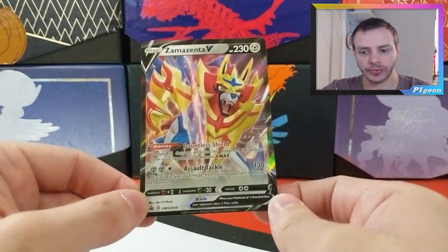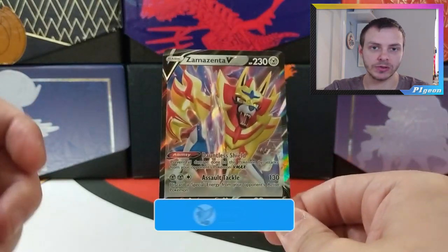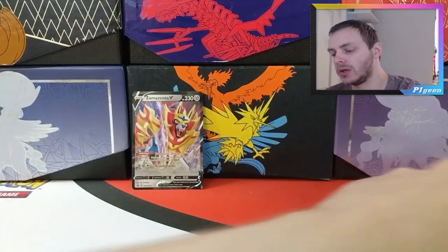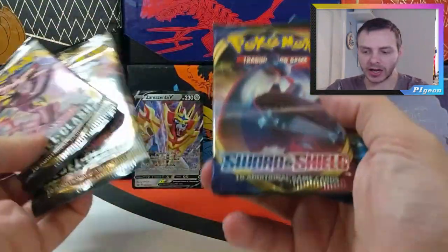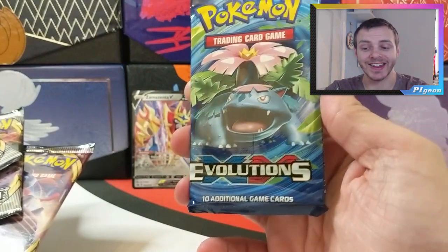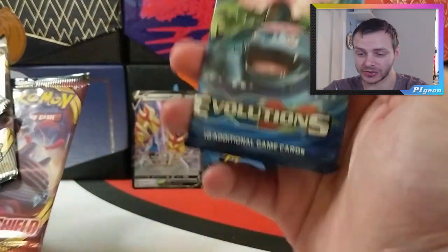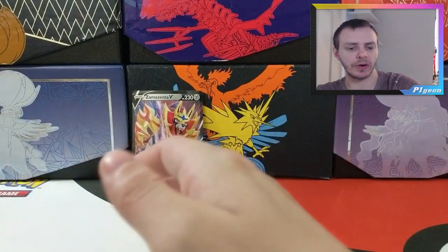So we have the Zamazenta V promo which is very nice. Now I have opened these tins before, so if anyone needs the promos, these will definitely be going in my trade pile so hit me up on Twitter. And then we have two packs of Rebel Clash, one Sword and Shield, and XY Evolutions — my first time opening Evolutions on the channel so I'm excited for that. We'll leave that till last and start off with the two Rebel Clashes.